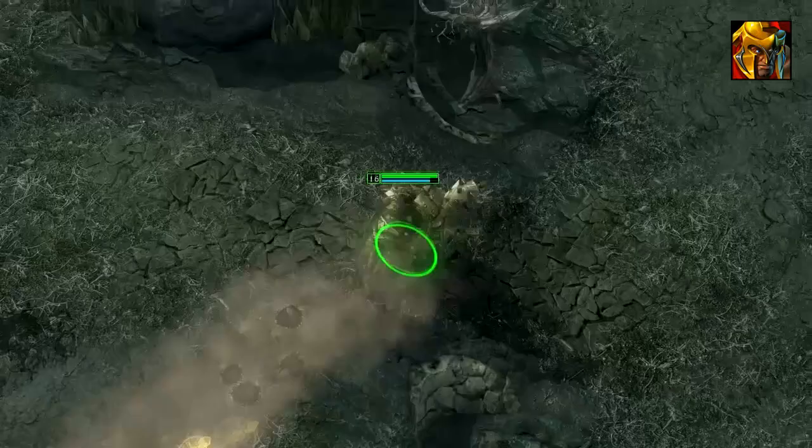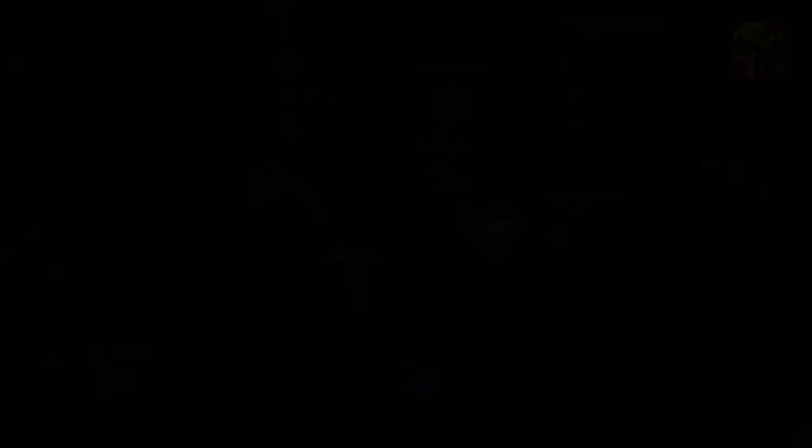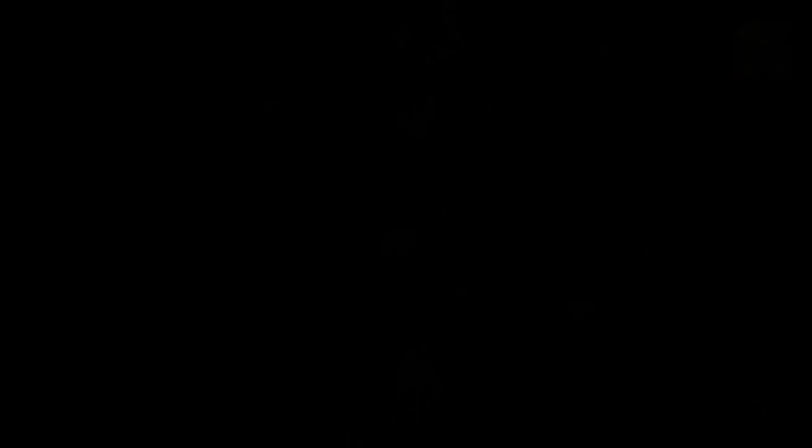Most players use this skill to chase down enemies, but as you can see here, it's also effectively casted on an allied hero to teleport them back to safety. This skill also helps you aim your Pitfall without fear of missing, as long as you time it correctly and cast it at least 2 seconds after Showdown.